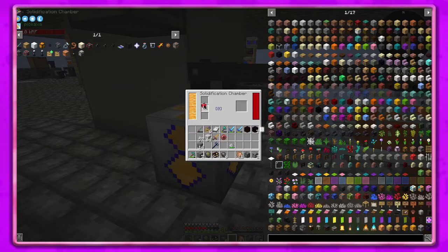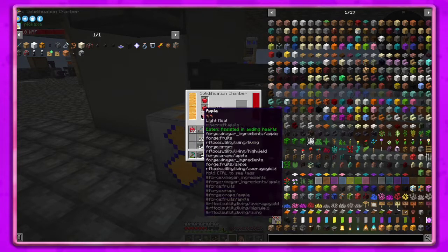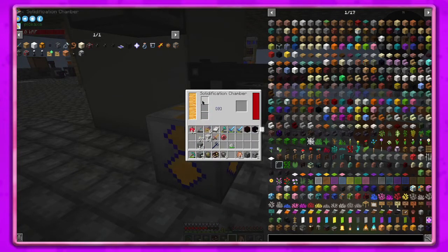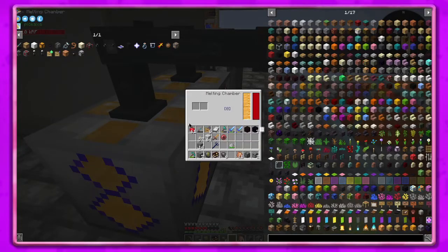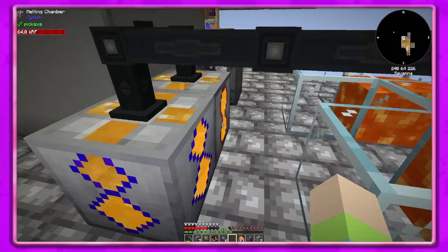Let's just see if we can do this. Nope, that's really weird, I don't know why we can't do that. Because this is just the melting chamber - I don't think this takes anything, it just melts the honey. Okay, well I'm not sure.